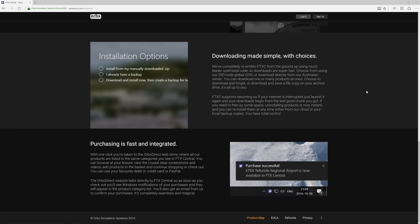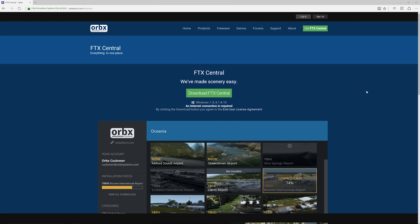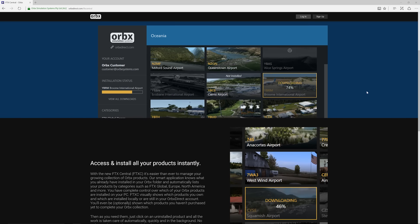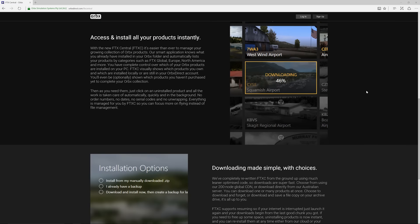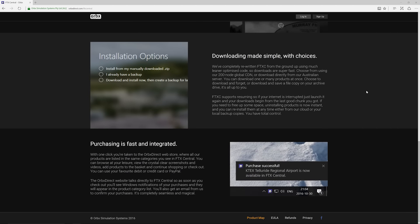I didn't think we had uninstalling in FTX Central before, but now if you don't like a scenery, you can uninstall it very easily. It will also automatically update all of your installed products. There is a migration path — if you bought OrbX sceneries the old-fashioned way, there's a migration process to associate that account with your OrbX account, which then automatically populates your OrbX account with all the sceneries that you own. It's really cool to have everything all in one place, though it is potentially very expensive now as it's a lot easier to preview, get, buy, and install all of the OrbX scenery.